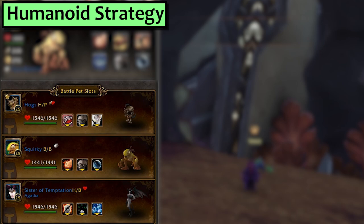Next, Humanoid. In my first slot is Hogs with Bite, Stampede and Headbutt. Second is Squirky with Stampede and Bubble, while third is a Sister of Temptation with Agony, Curse of Doom and Haunting Song.